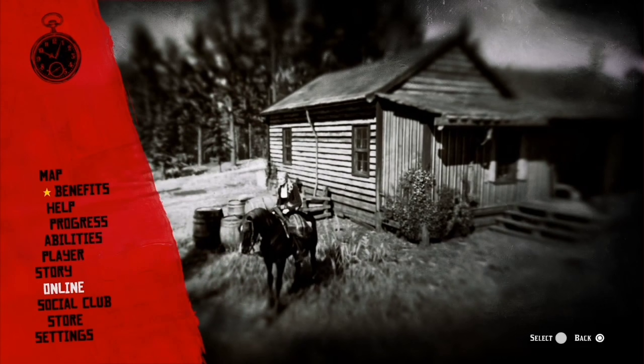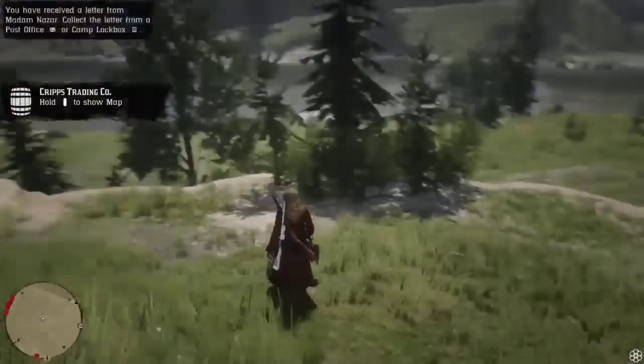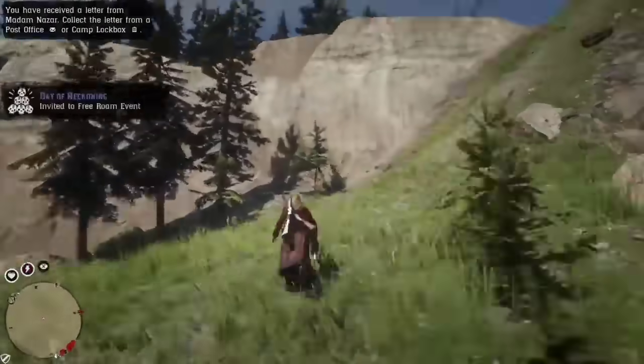You want to come up to this house with a barn, then press pause, go to Online, and then find a new free roam. The reason we're doing this is we want to save our spawn location so this becomes our last location. Once we've gone to Online and found a new free roam, we're just going to wait to load back into a public lobby.